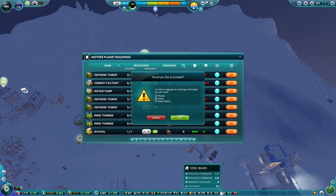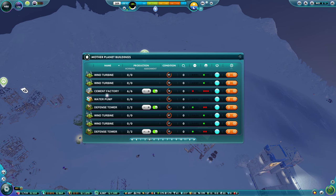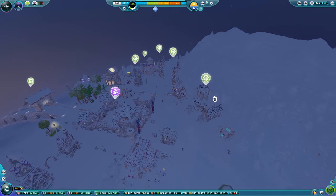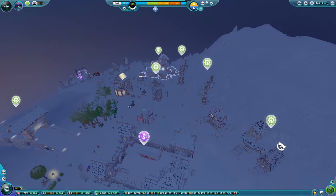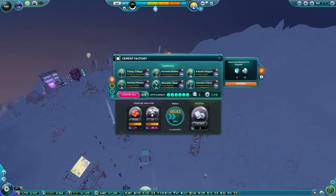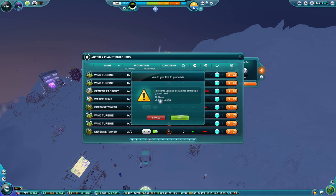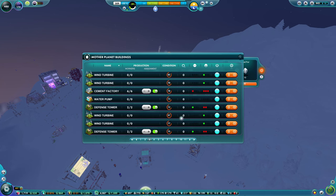Until we've got electronics on the go we can't do anything else anyway, so let's do that - that's going to be good. The cement factory - do we have many of those? Maybe two? It might be worth upgrading these - that's only steel beams and glass. Cement factories: 10 glass, 26 steel beams, so two of those. Do that.